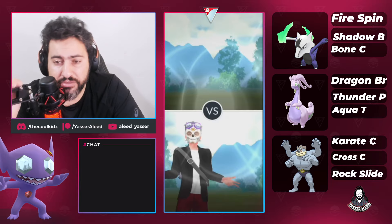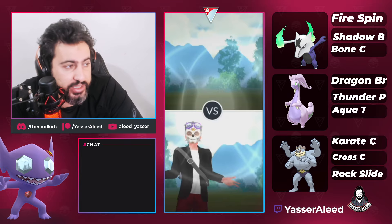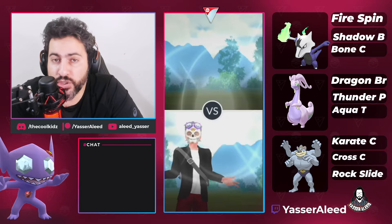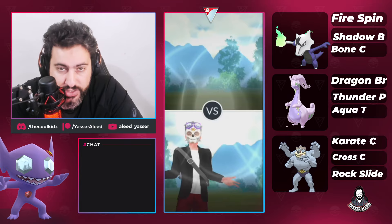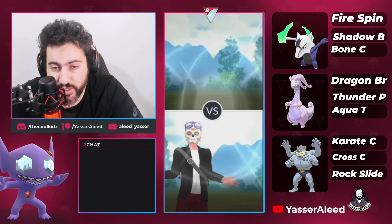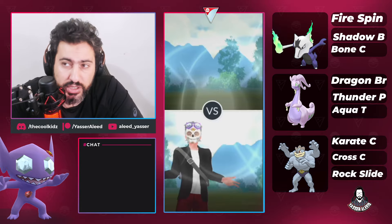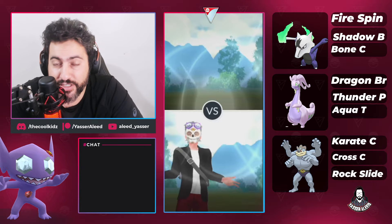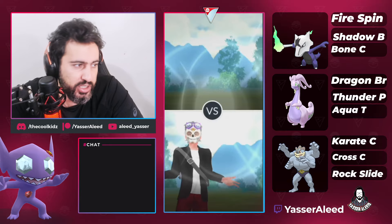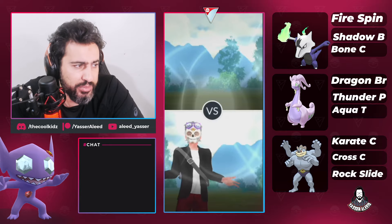Chat suggested trying Rock Slide first so we can measure whether we need Stone Edge or not. We're pairing Machamp with Shadow Marowak, one of my favorite Pokemon to use — it's simply the coolest. It has Fire Spin, which got recently buffed doing more damage, and Bone Club which got a huge buff from 40 damage up to 55, technically 50% more damage.